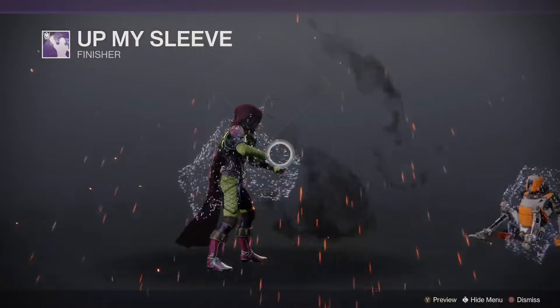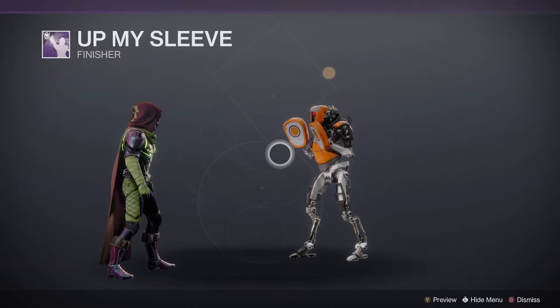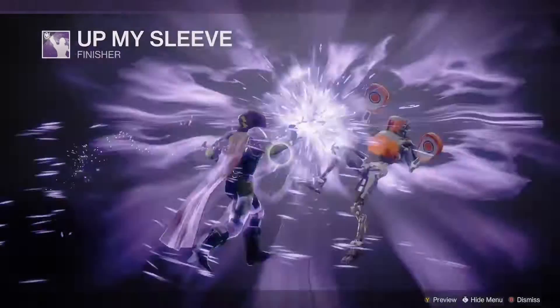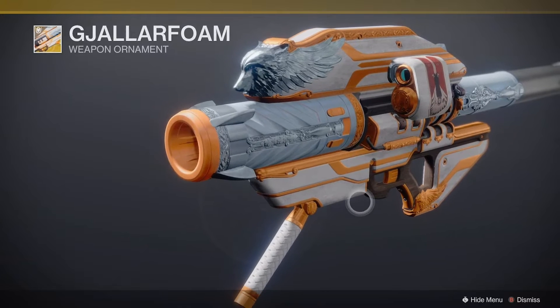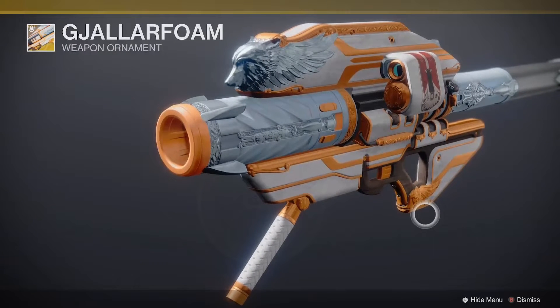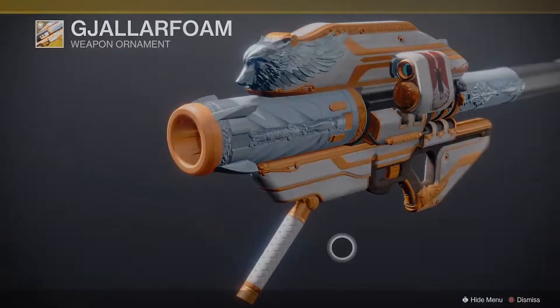Let's check out this — oh it's a new finisher, that's kind of tight. Boom, nice. Galliform Foam — oh we got the nerf gun Gallihorn! Looks like a nerf gun. That's tight.